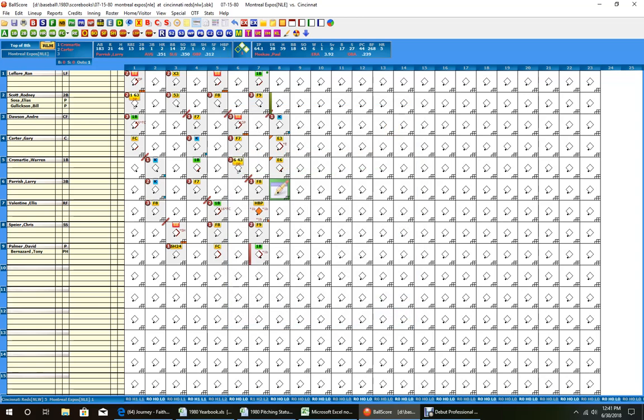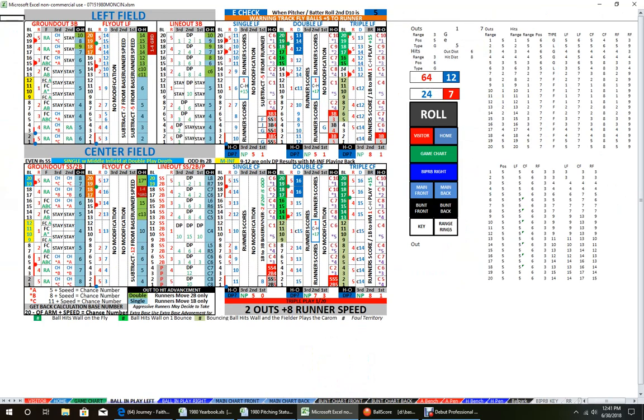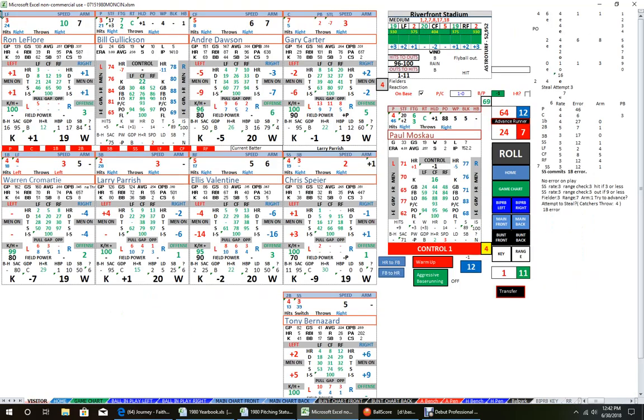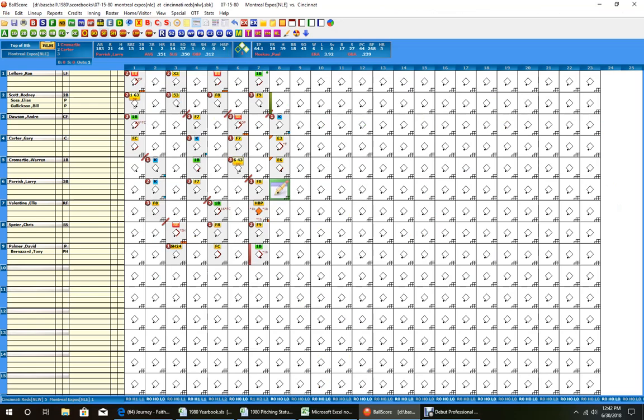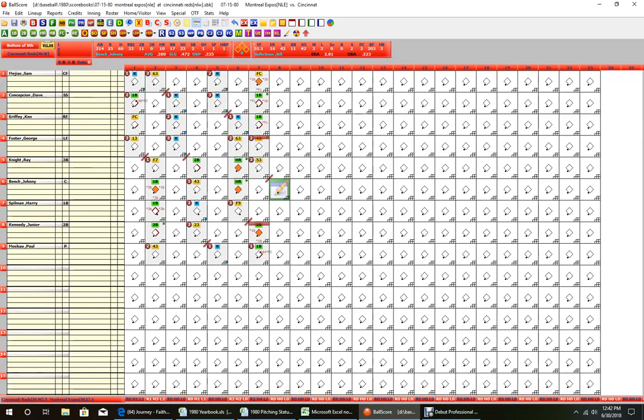One out, two on, and we bring up Larry Parrish. Moskow has a pretty good cushion so we don't want to be too premature pulling him. Parrish rolls a probable out — 24 is the third base. Parrish is a C, very good chance for double play. The 7 is an A or B — automatic double play. We check if Parrish's speed of 3 can beat it out, rolls a 5 — not even close. That's a 5-4-3 double play. Helps clear things up for Paul Moskow.